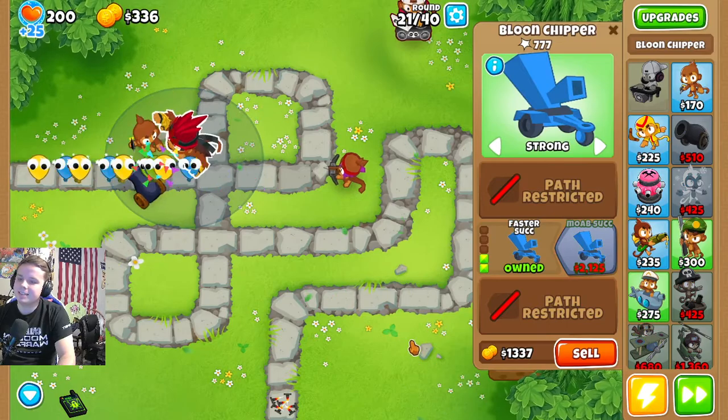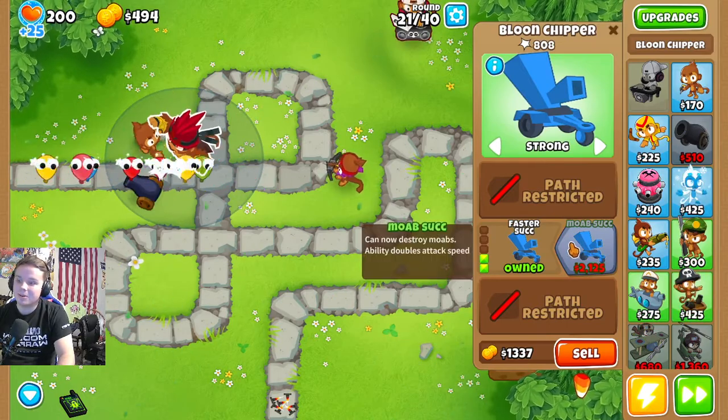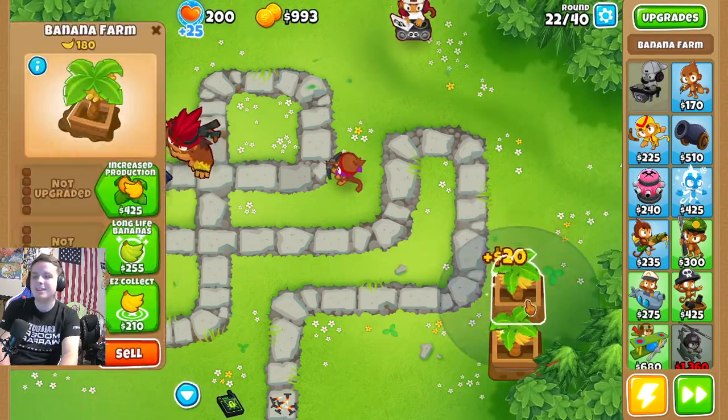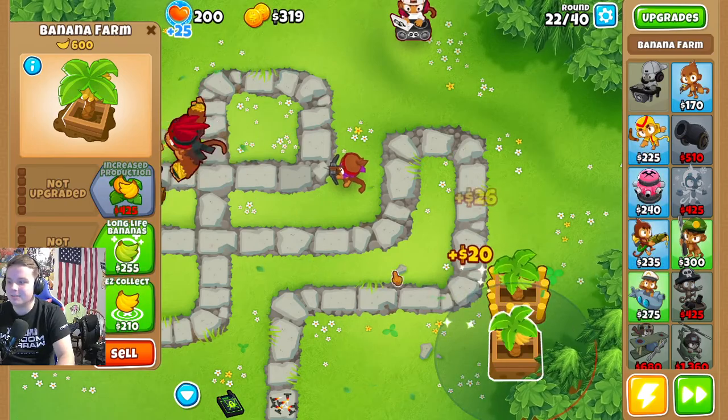Let's get faster suck here. Boabs suck — oh, double attack speed and can destroy Boabs. Oh god, those are crazy things.